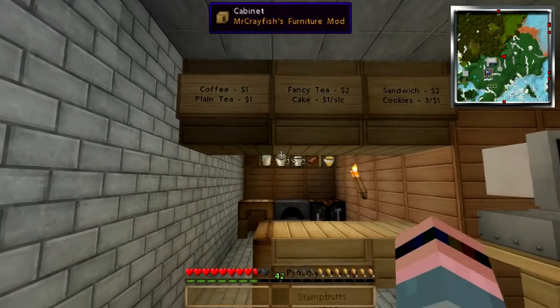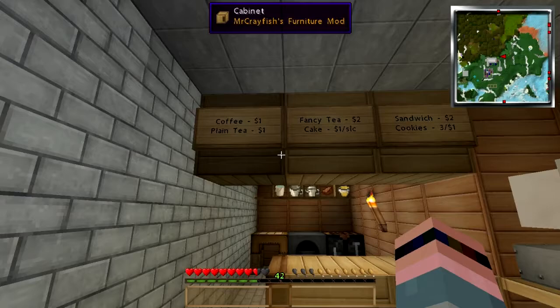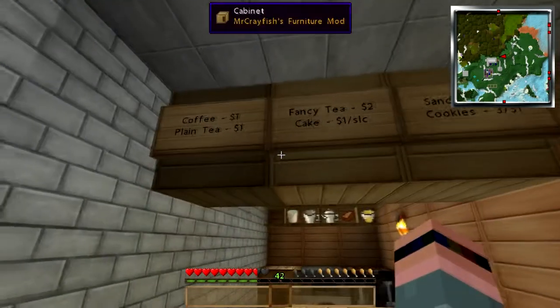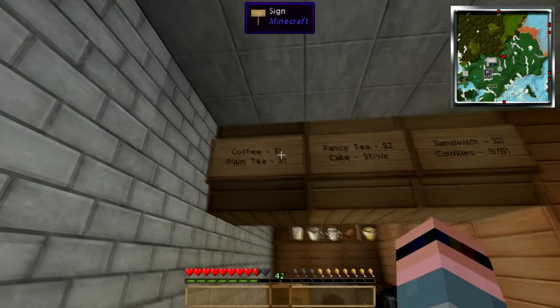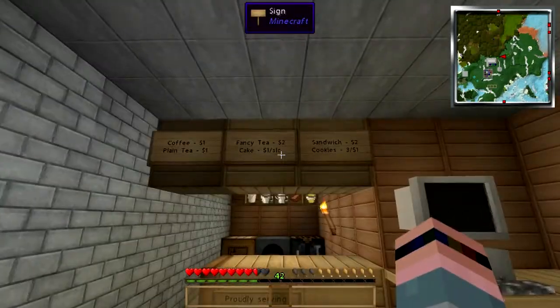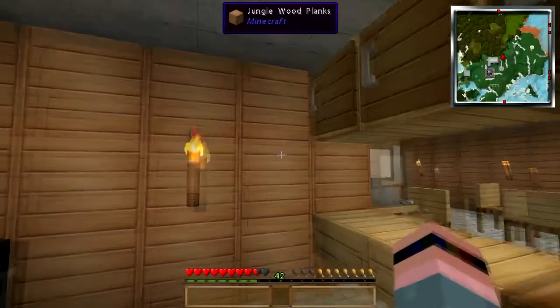So anyway this is the cafe, and of course it wouldn't be a cafe without cafe. We have coffee, we have tea, we have fancy tea. We also have a secret menu with some different coffees on it. We're going to do some cake and sandwiches and cookies. So let's start off with the coffee.